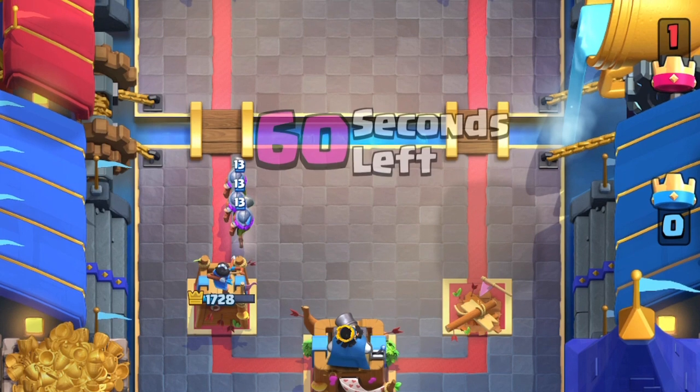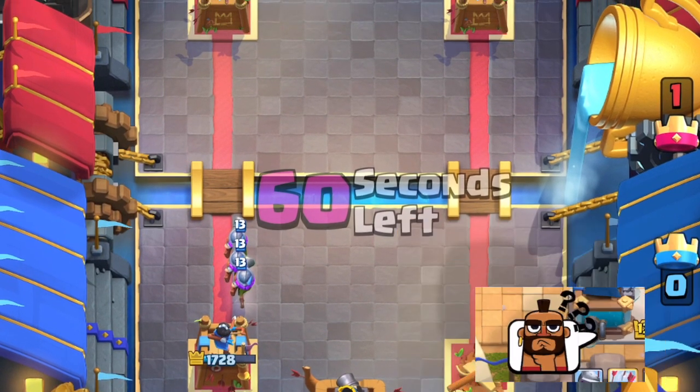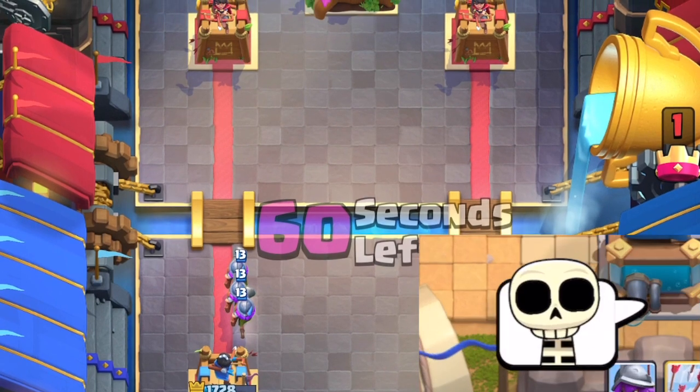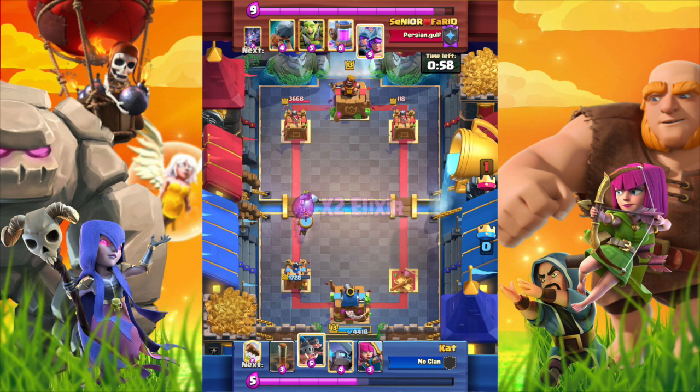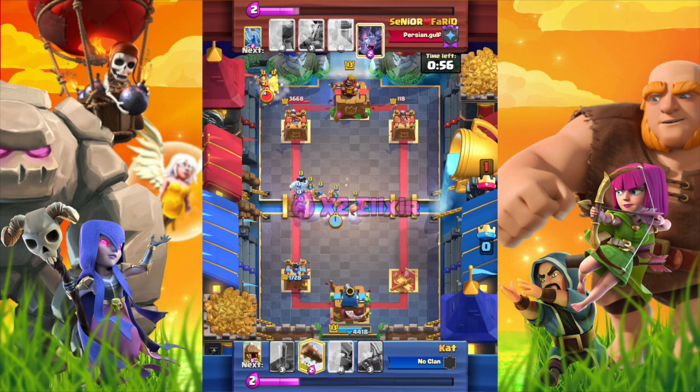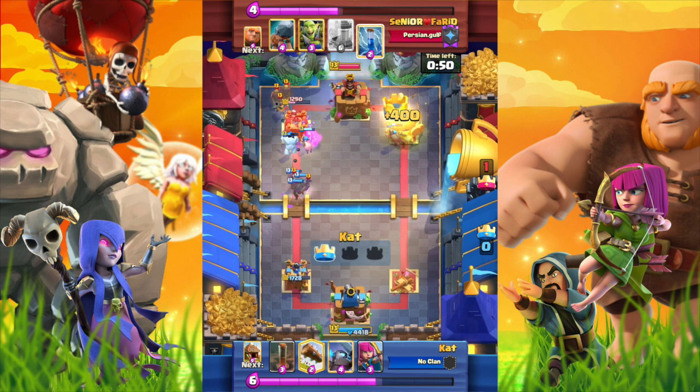The 3 Musketeers are going to cross the bridge — what should we do? If we count the 3 Musketeers as 9 elixirs, we have 15 elixirs now. Since the opponent still has not put any troops on the field, we have at least a 5 elixir lead. We can go all-in on attack now and the opponent should not have enough elixir to defend.